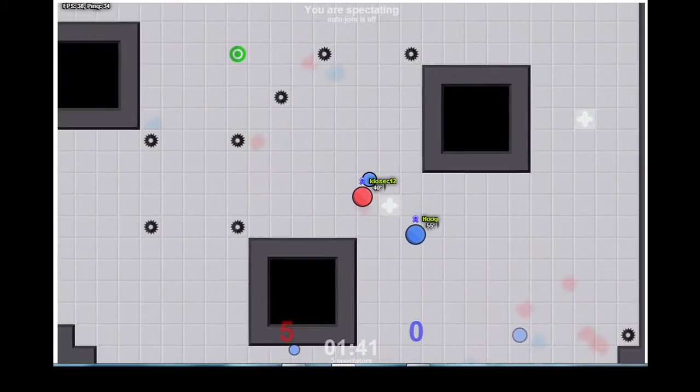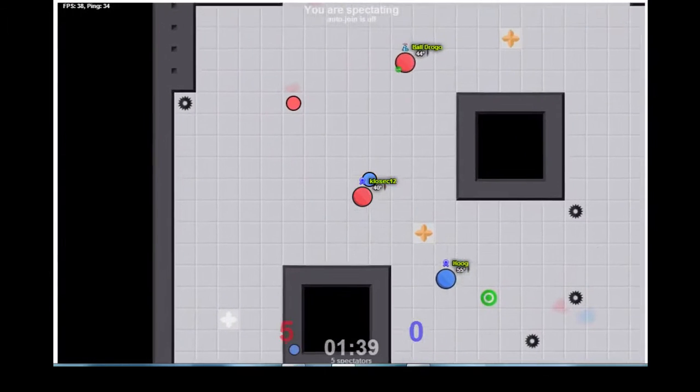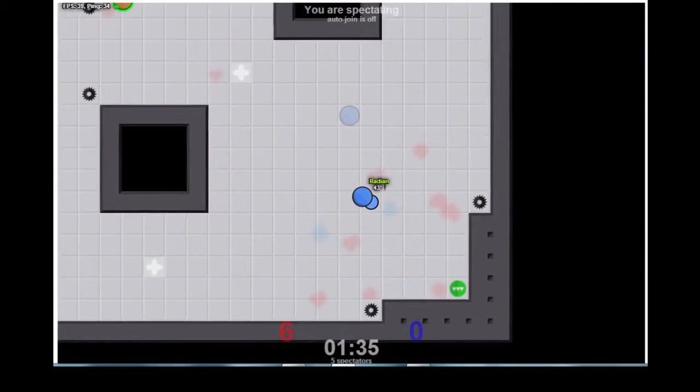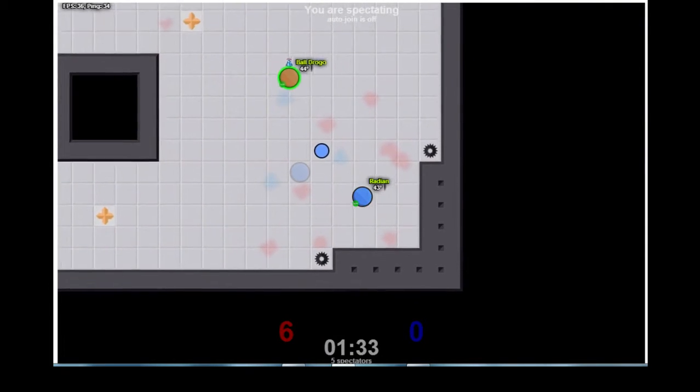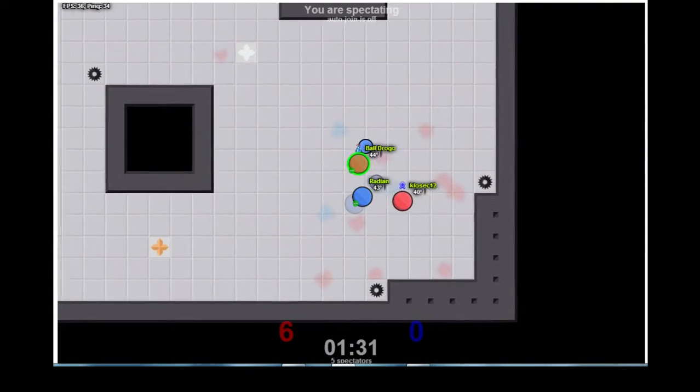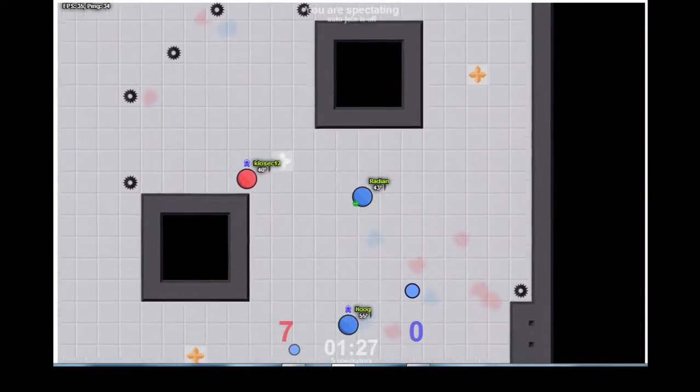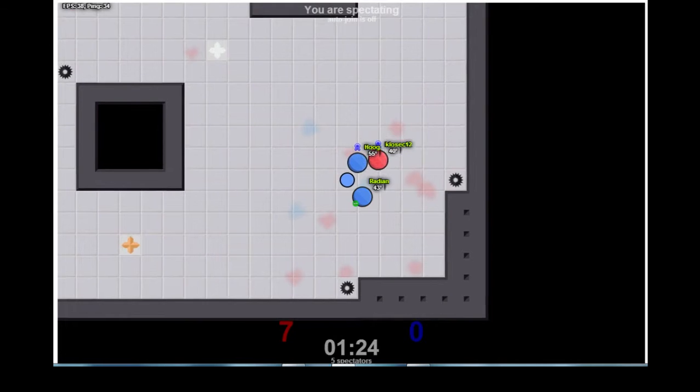Buljogger picks up the flag and escapes straight through the middle with absolutely no one there. Almost manages to stop Klosek, but in the end just ends up giving them a free point from grabbing the flag. Buljogger comes from the middle and uses the Juke Juice to get another very quick cap — 7-0 with a minute and a half to go.